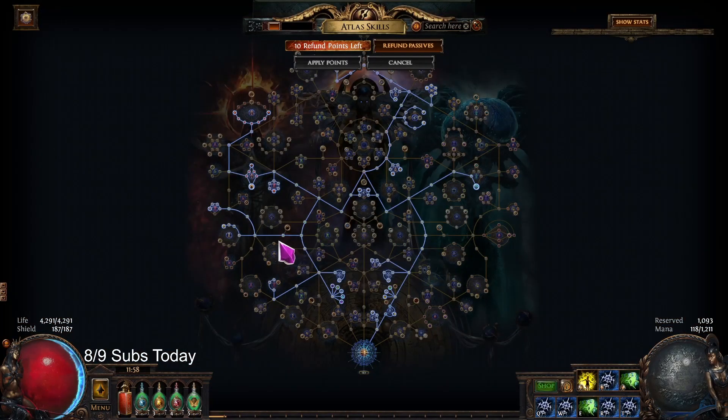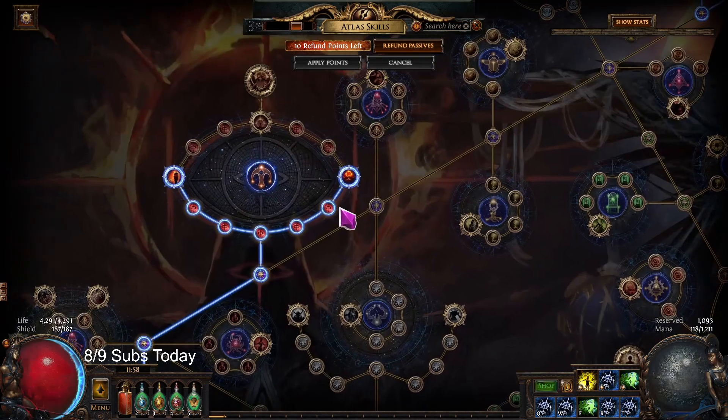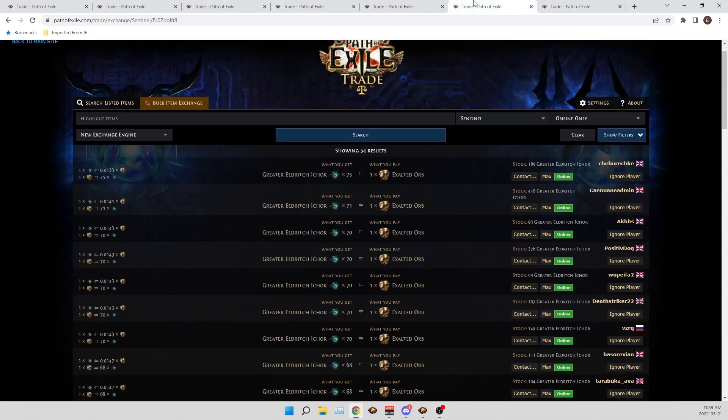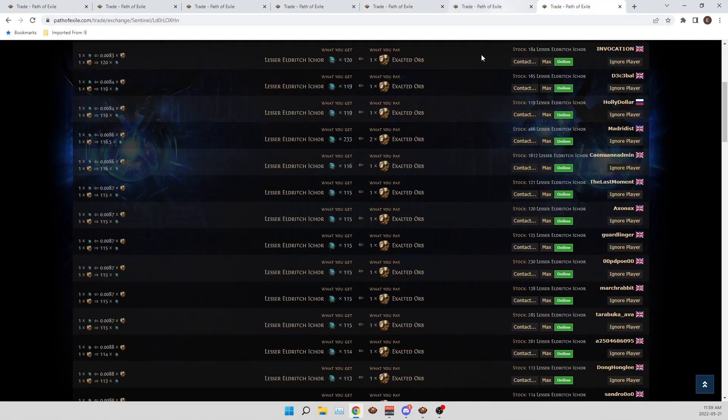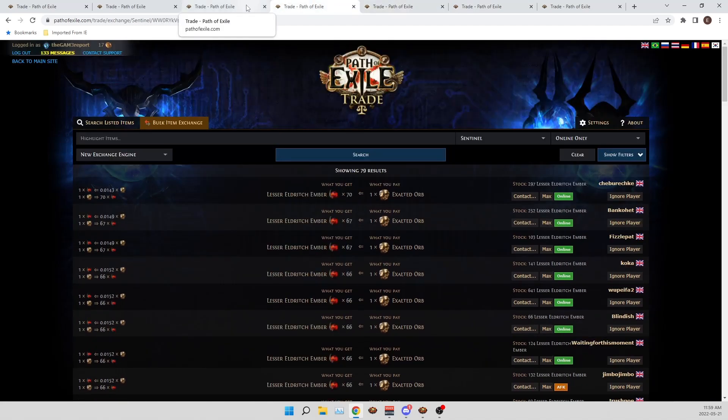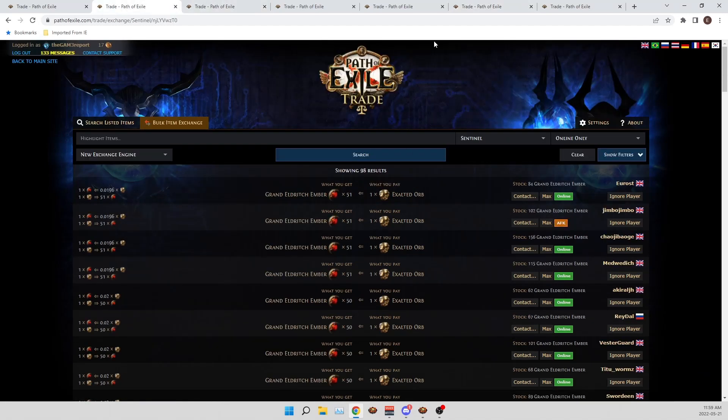I made a new one where you make more money. We don't do Blight anymore and we don't do any of the terrible stuff. Now we're just making huge money — actually twice as much as people doing Searing Exarch. Here you see the different Eldritch Icors: 115 lesser per Exarch, 70 for the greater, and 80 for the grand. Eldritch Ember is 60 compared to 110, 40 on the greater compared to 60, and 50 compared to 80. If you do Searing Exarch on the Atlas passive right now, you make more money because too many people are doing Eater of Worlds for the amulet.